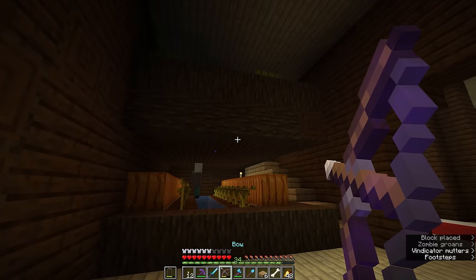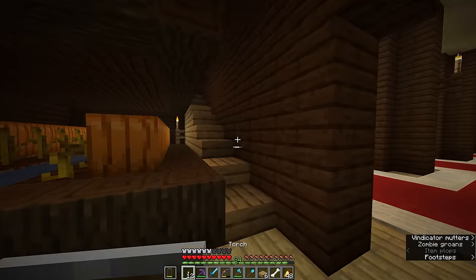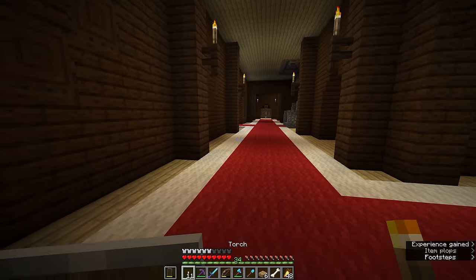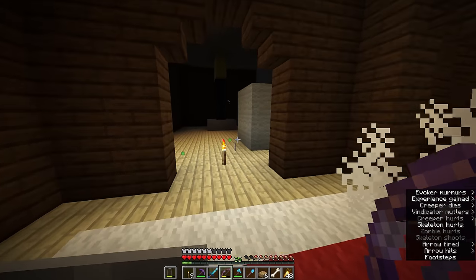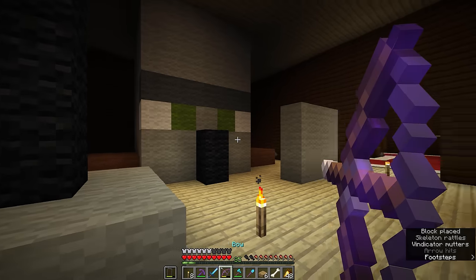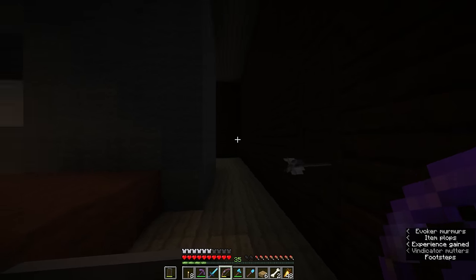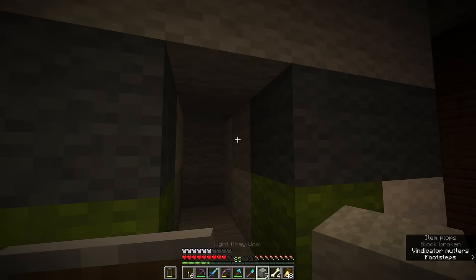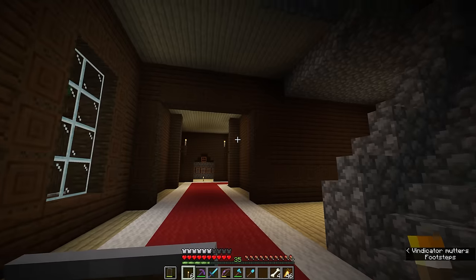A lot of the same advice still applies — run through and light stuff up, attack vindicators and evokers from range. We're looking for rooms which contain loot. This room has a chest in the corner by the desk. There's our first vindicator down the hallway. I do hear allays in here, so there are more allays to potentially rescue. This is another interesting room that seems to have generated in tandem with the village, which explains some pumpkins. The stairs will rise and fall and in this case they've actually been broken by the village generation — it looks like the village has actually erased a loot chest from this room. This room with the staircase formation has another Vex armor trim and a fire aspect book.